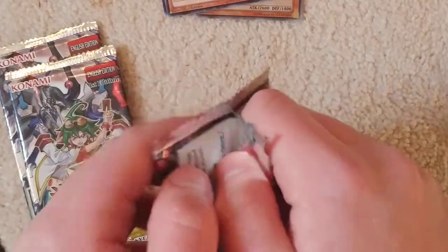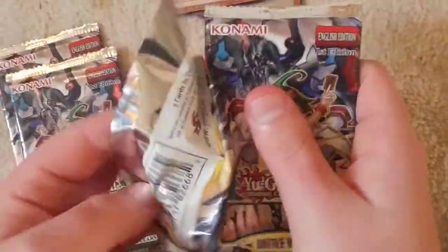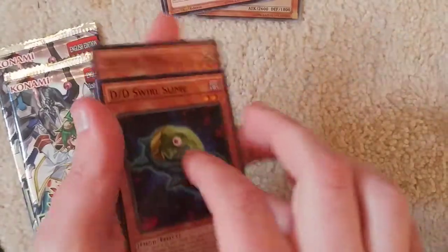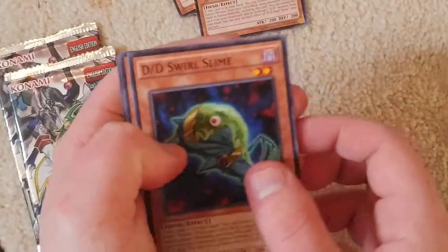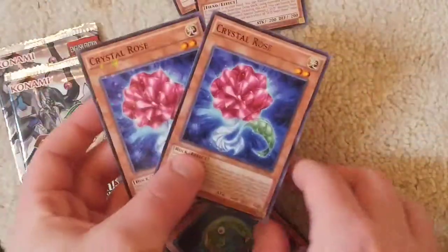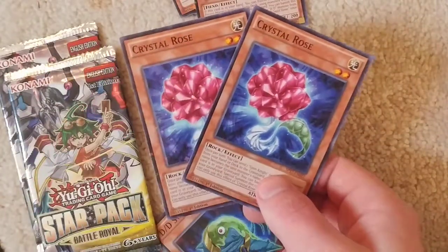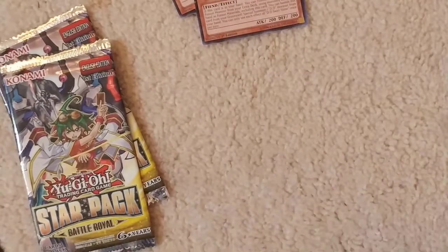Next pack. Hey! I'm better than you! Yes, you are. Dee Dee Swirl Slime. Crystal Rose. And what the fudge? Crystal Rose twice, but this time the Star Foil.